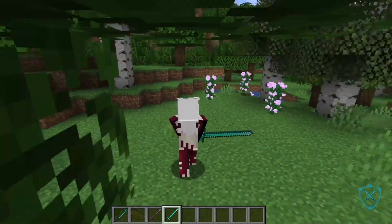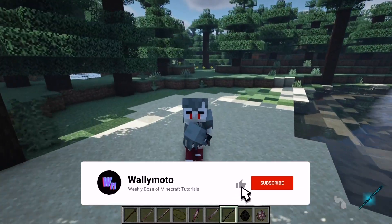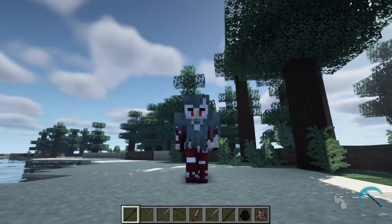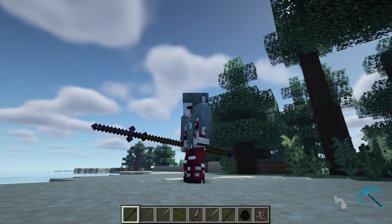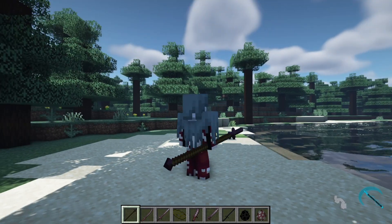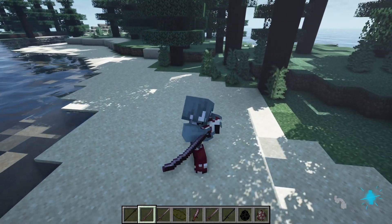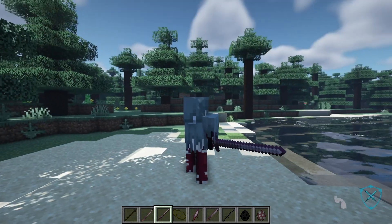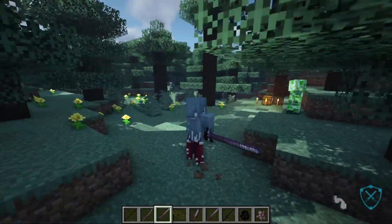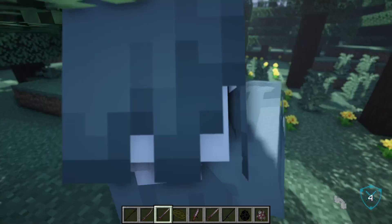Let me show you the demo of weapons and fighting mechanics. There's the netherite spear — it comes in different tiers: gold, diamond, netherite, iron — but I'm using the strongest. It has a special move that looks great in third person. Then there's the tachi, which does a katana-style swing. There's also the longsword — let's use it on this creeper. Nice slashes — four slashes to kill the creeper.